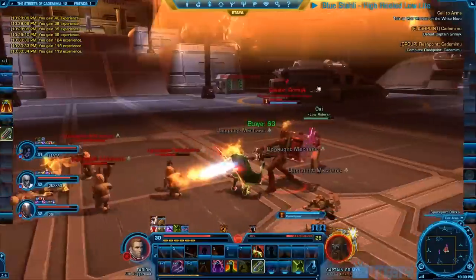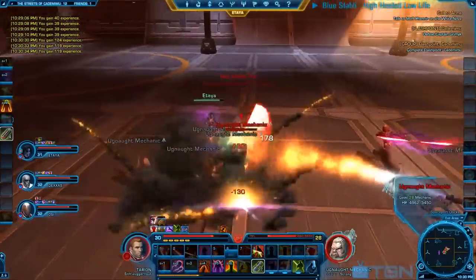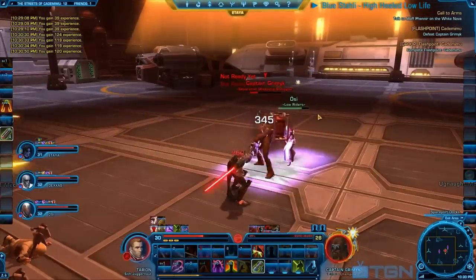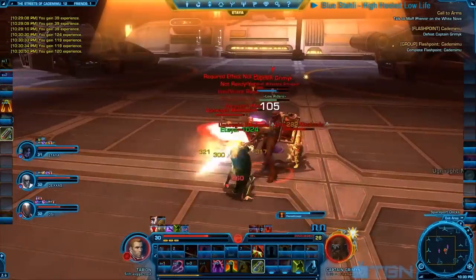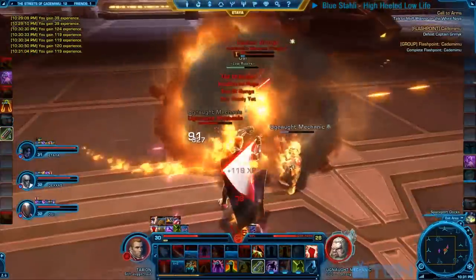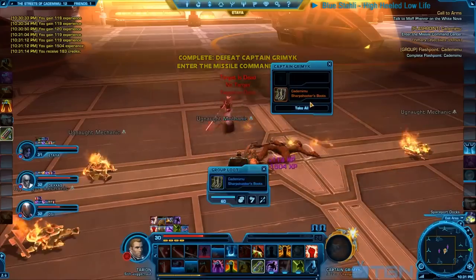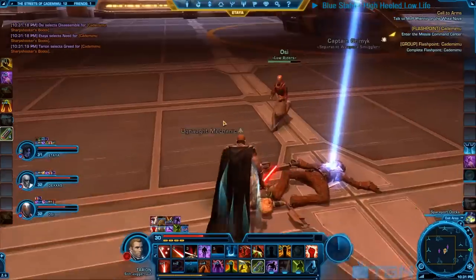There is a next wave of adds coming in — tank and spank. If you have enough area-of-effect damage, these guys are no challenge whatsoever. This is one of the more easy, relaxing bosses in this instance, but there will be more difficult stuff coming up real soon. The Wookiee is finally down, burst into flames, and there is a nice pair of boots — medium armor with cunning on it.